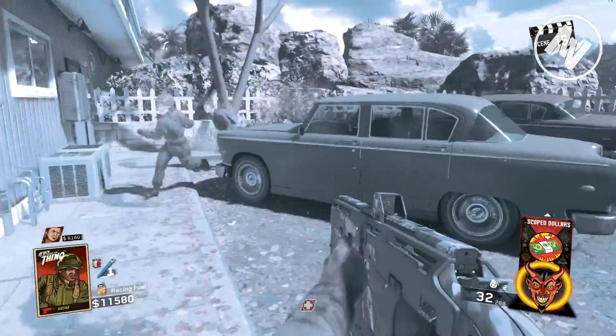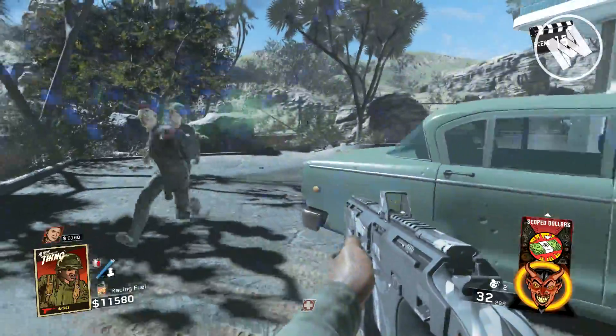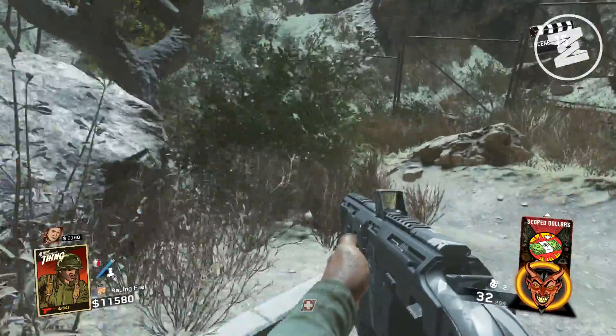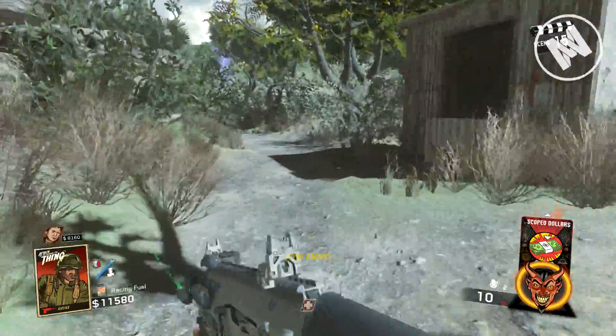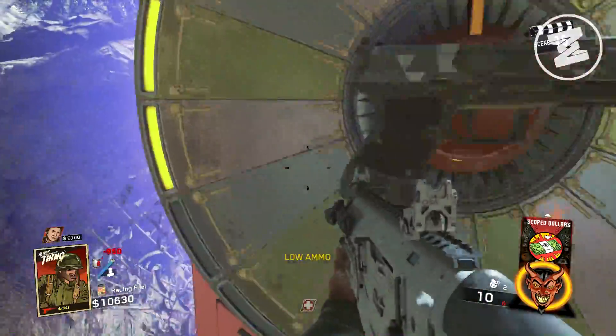Hello everyone, this is MJPWGaming and today I'm going to be showing you how to build the brand new Wonder Weapon for Attack of the Radioactive Thing. When I say build it, I mean in a kind of way where you add on to this Wonder Weapon, because the Wonder Weapon actually starts off as a base weapon in the Mystery Wheel.